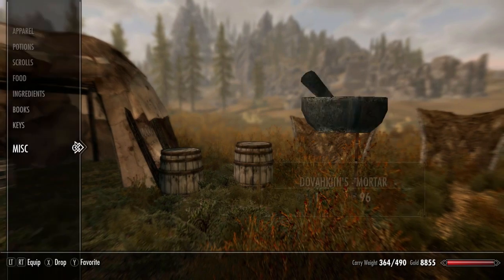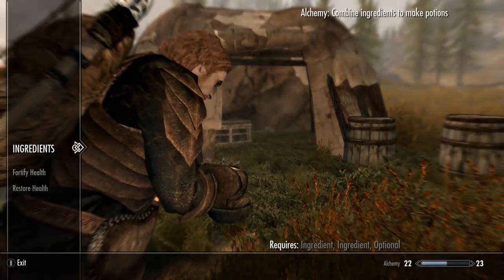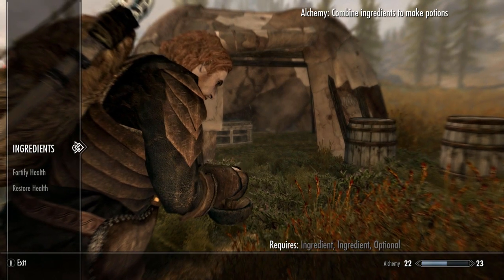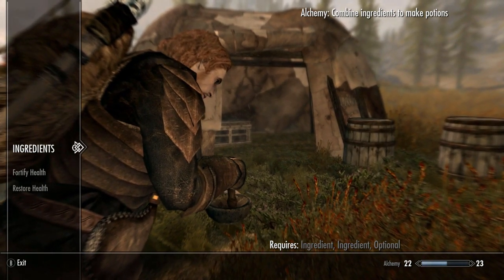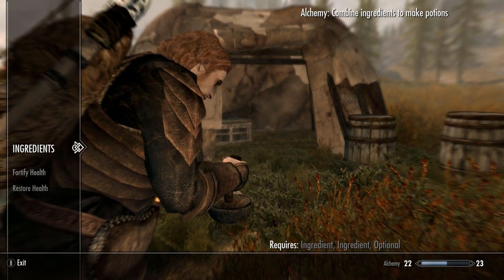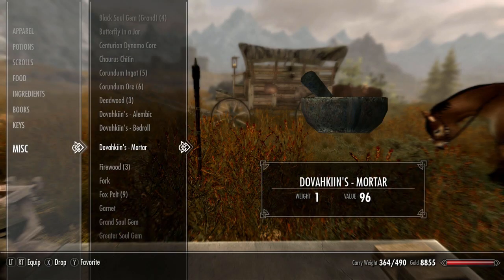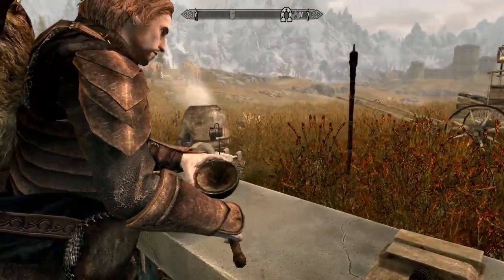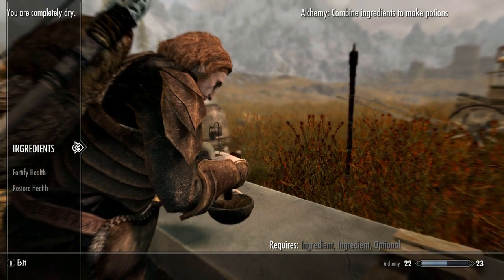Another pretty handy feature is the ability to craft a mortar and pestle, with which you can make potions anywhere you wish. All you have to do is drop the mortar and pestle from your inventory and you will enter the alchemy crafting menu right where you're standing. However, it does look better if you stand at a table or other low flat surface. I think the mortar and pestle is an essential item for any traveling alchemist.